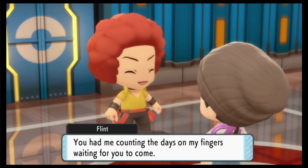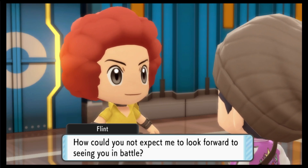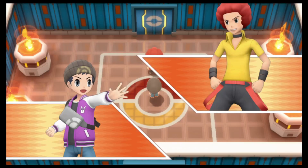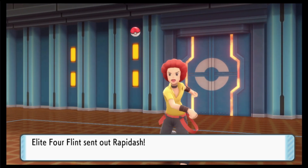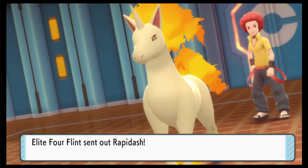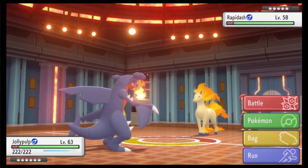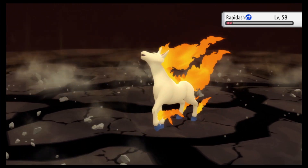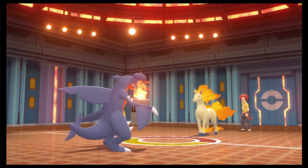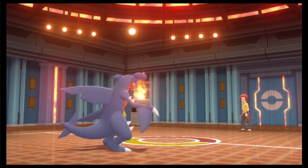Flint: 'Yo Trainer, you had me counting the days on my fingers, waiting for you to come. I heard from Volkner what you did in Sunnyshore - you managed to light a fire in that guy's heart again. How could you not expect me to look forward to seeing you in battle?' I really like Flint - he has some cool energy. I think his ace Pokemon's gonna be Magmortar, cause that's what I remember from Diamond and Pearl Platinum days. Garchomp is gonna have a field day here, especially with Earthquake. Might run out of PP on it, so I might try Bulldoze on someone to conserve Earthquake PP. I also have Lepa berries from berry farming to restore PP.